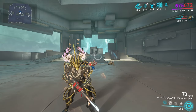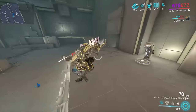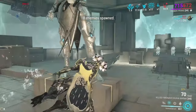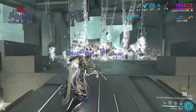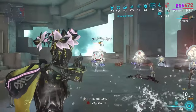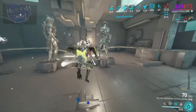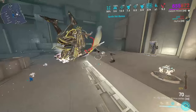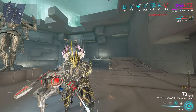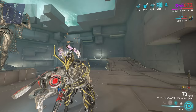We're running Roar because it buffs ability damage, which is really good on Ember since her entire bread and butter is spamming her three and four. You want to keep Immolation up as long as possible — using your four builds its charge, and Fire Blast dismisses it. The higher the charge, the higher the armor strip Fire Blast does, and it also gives damage resistance up to 90%, which can be useful late game.